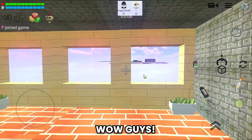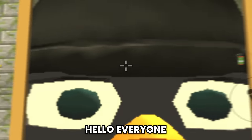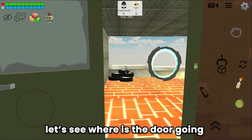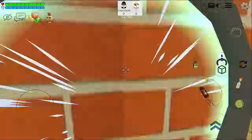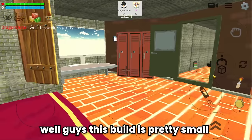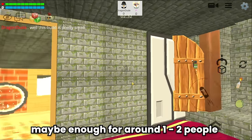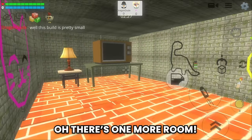Wow guys. Nice. Oh, there's a big mirror here. And there's a computer and locker. Let's see where the door is going. To the outside. Nice. This build is pretty small, maybe enough for around 1 to 2 people. So wait, there's a door. What's inside this door? Oh, there's one more room.